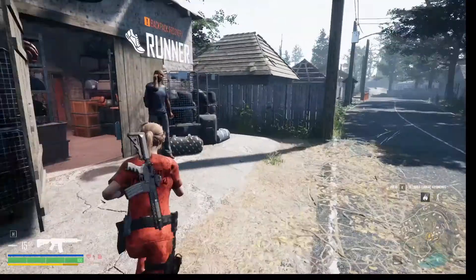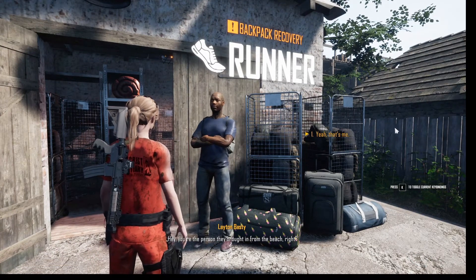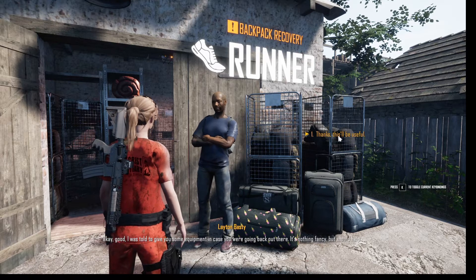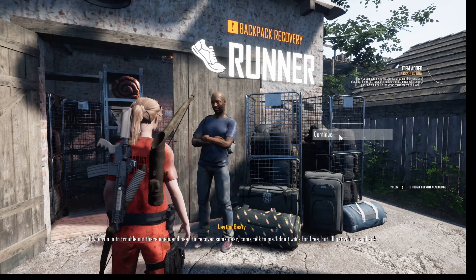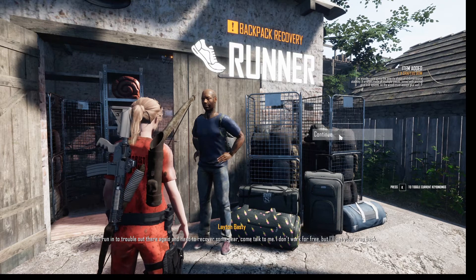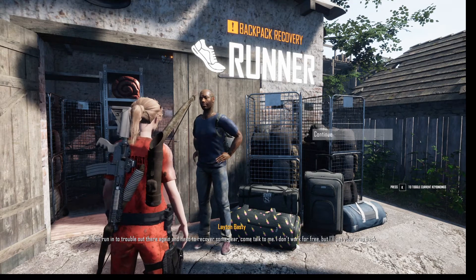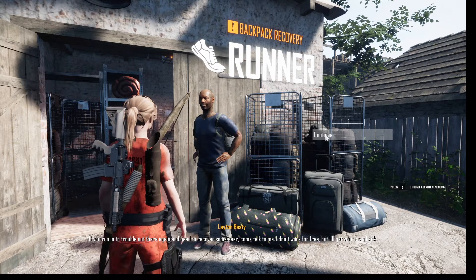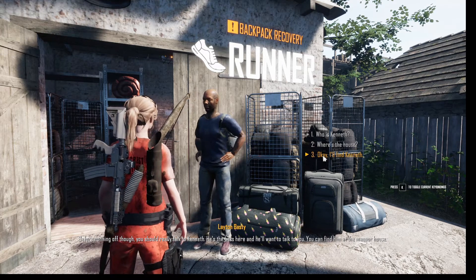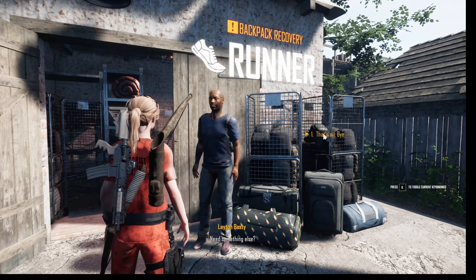What's this guy? The runner. Here's the person they brought in from the beach, right? I was told to give you some equipment in case you were going back out there. It's not fancy, but it should help. If you're in trouble out there again and need to recover some gear, come talk to me. I don't work for free, but I'll get your crap back. If you're running off, you should really talk to Ken — he's the boss here and he'll want to talk to you.